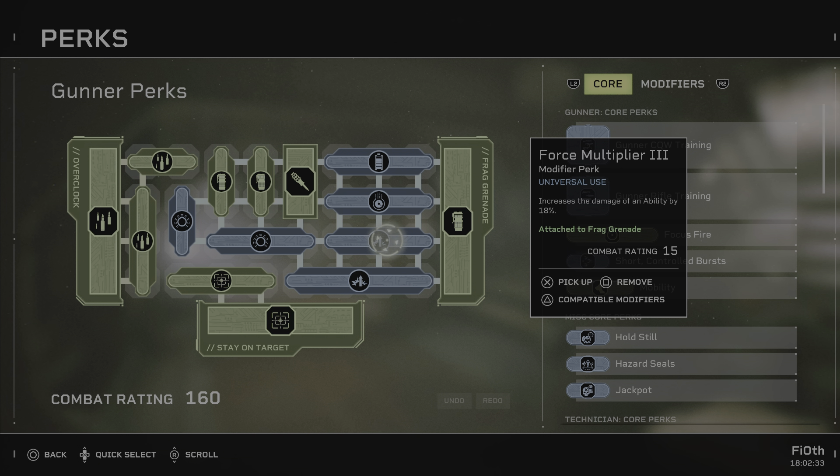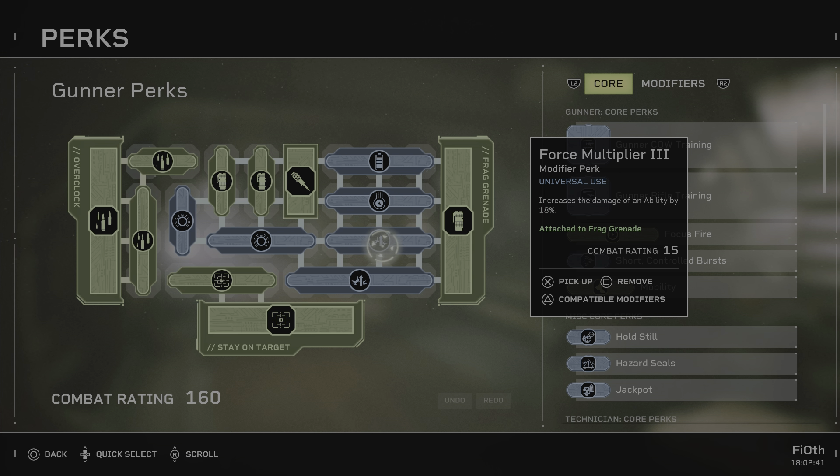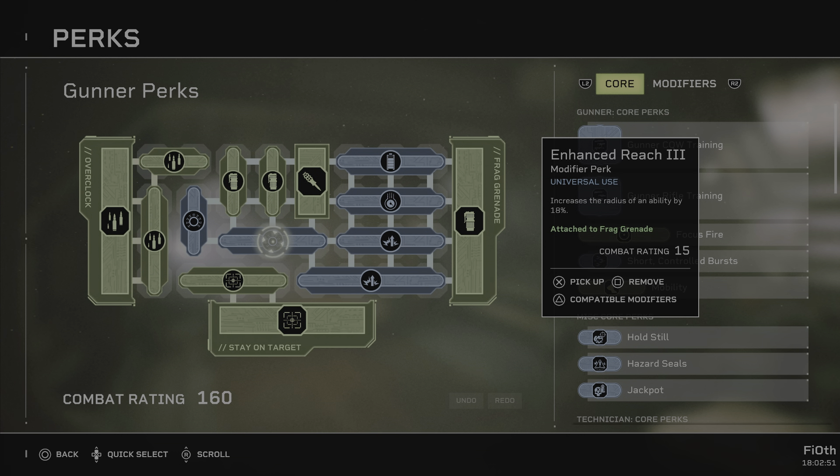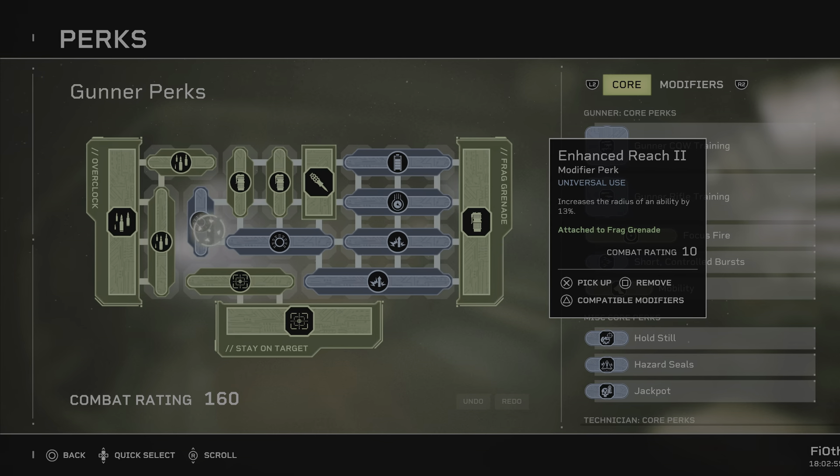If you've watched my video on how to use the Gunner's grenade for optimal damage, you know the ideal way is to throw it, prime it by shooting a target to build your stay on target 20% extra, and then detonate it to get the most out of it.